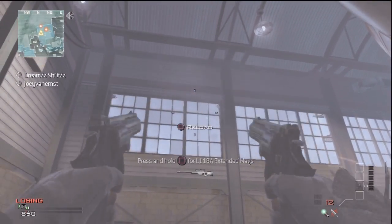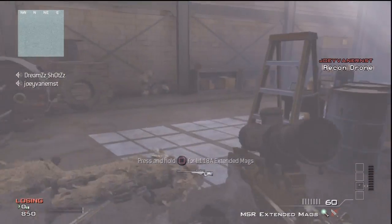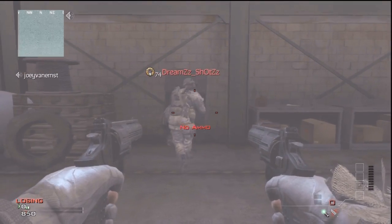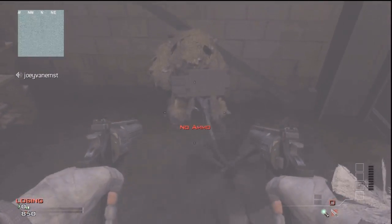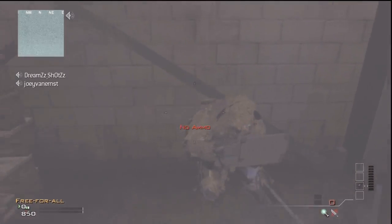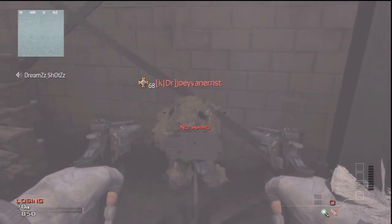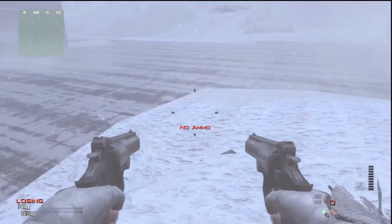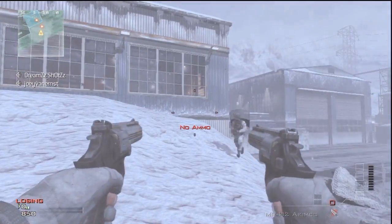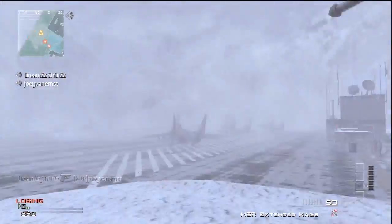When all the windows are shot open, the guy with the recon drone sits there. What you need to do is walk up to him and then knife, and do a strong knife quickly after each other — press them quickly after each other. Sometimes you will fly up in the air as you see here, and then you land automatically on a ledge and you can jump out the window. Make sure you get your tactical insertion placed before a friend kills you for fun.